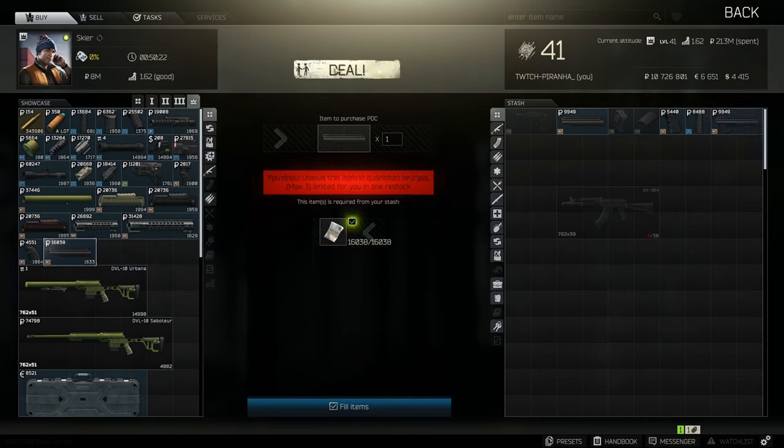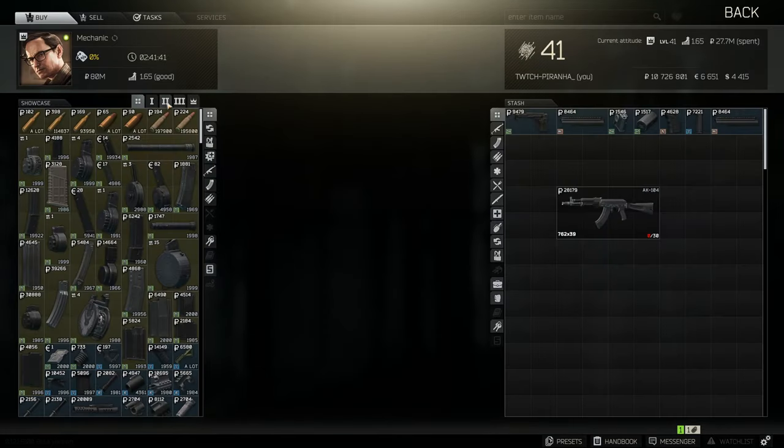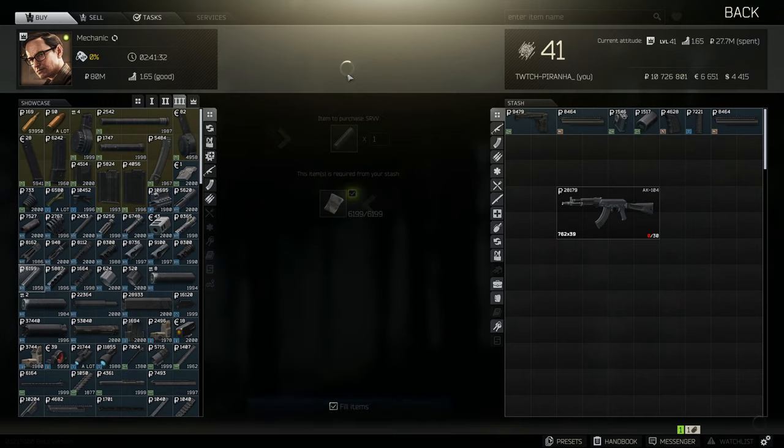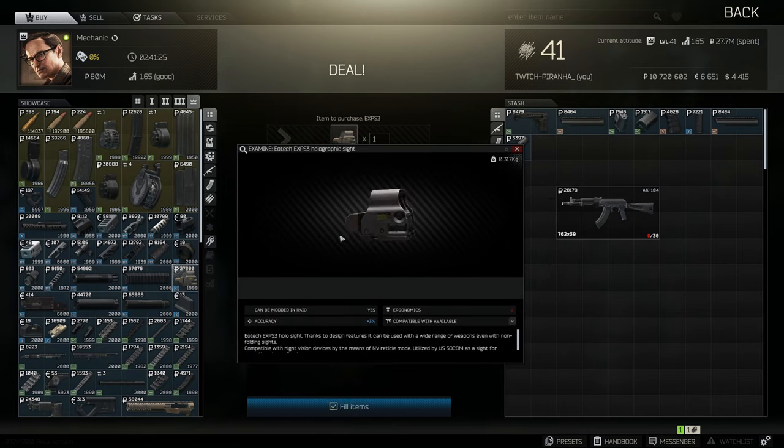Head over to Mechanic tier 3 and get the SRVV762 muzzle brake and compensator. Then at tier 4, grab what I think is the best sight in the game right now - the EXPS3 holographic, because of the free percent accuracy bonus.